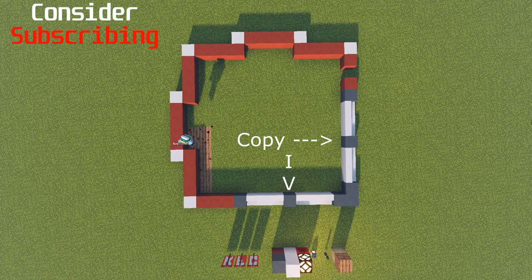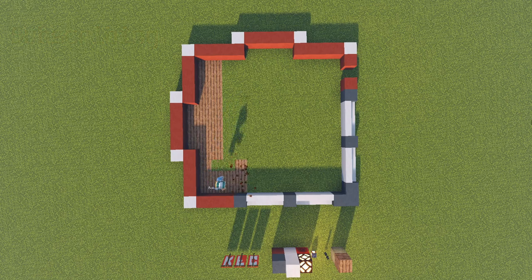Now for a floor of your choice, I'm going to use jungle wood just for this for now. You can always change it and add in other things later on, but we're not doing an interior, so I won't be able to do like the tiled floor and stuff.